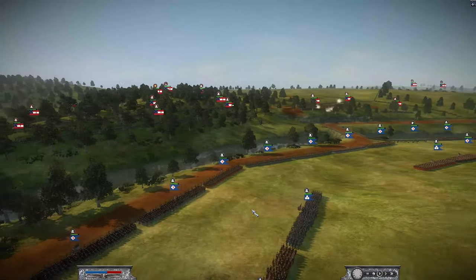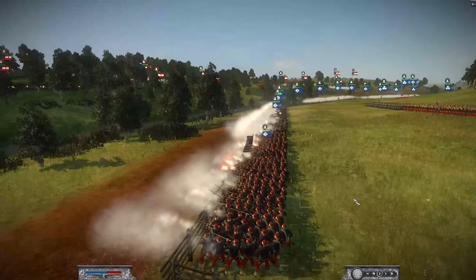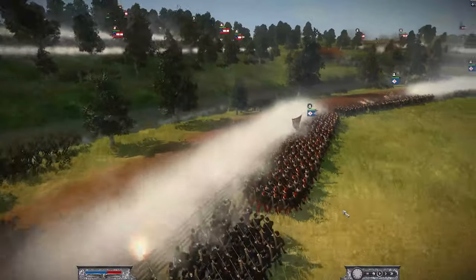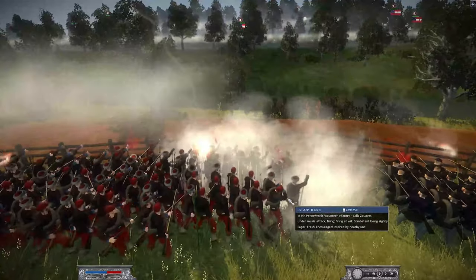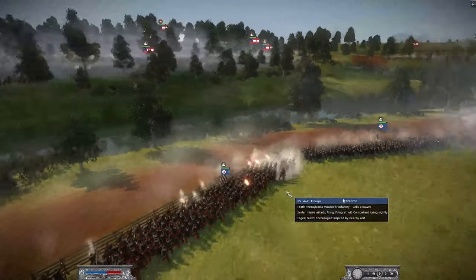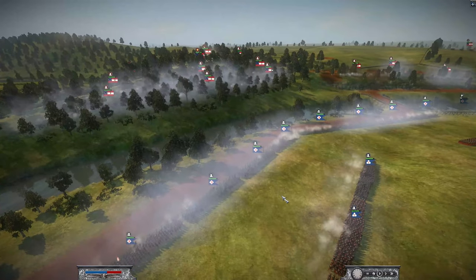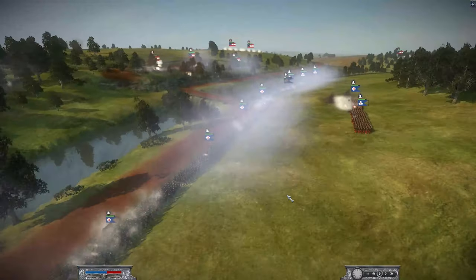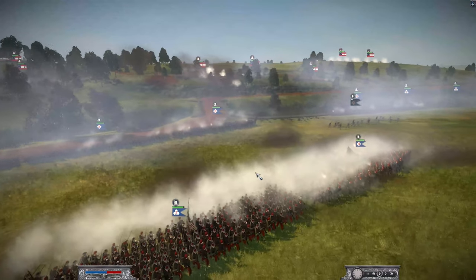Welcome back to another ACW video of the Hardcore submod. We are going to be playing on Burnside's Bridge as the Union. The engagement is already commencing. This is going to be a 2v1 battle. I am going to be playing with Snipes. The rules for this engagement were that we had to stick with an army and a half, so we have a little bit more than the Confederates. Opposing us, we have Drifter playing as the Confederacy.